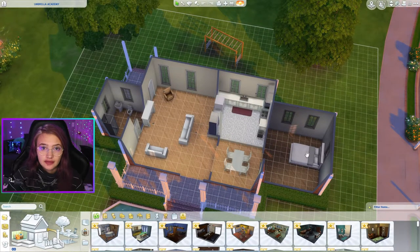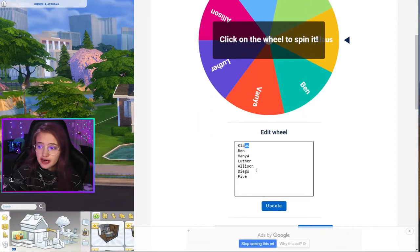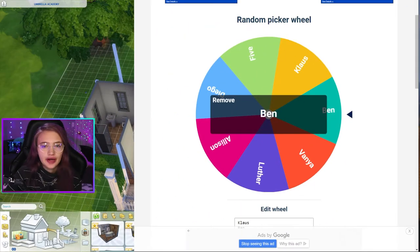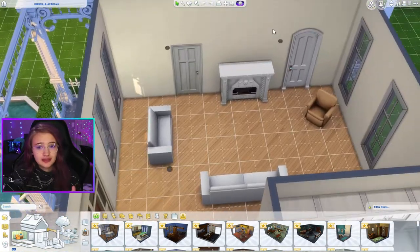I'm just doing the main seven characters and we're only going to do five of them. I have all the characters right here: Klaus, Ben, Vanya, Luther, Allison, and Diego - and Five. We are going to start with the living room - Ben. I'm gonna have to look it up, it's been a little bit since I've seen the show. He's the dead one - spoiler. So we have this big living room.